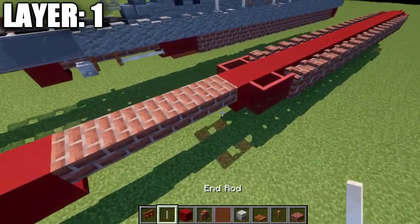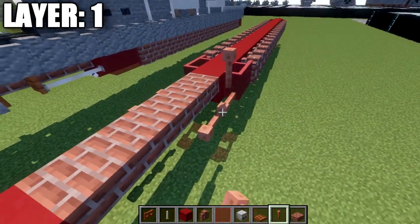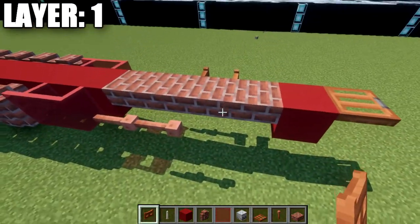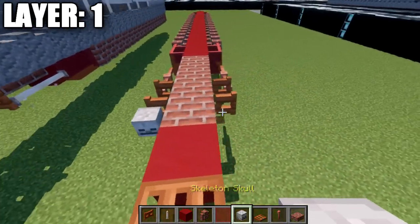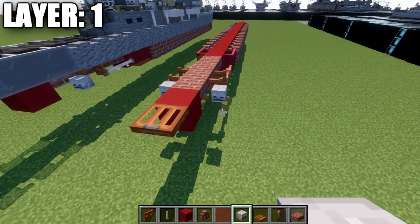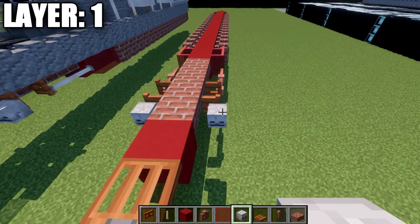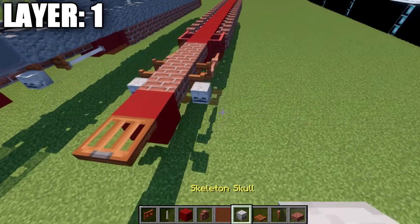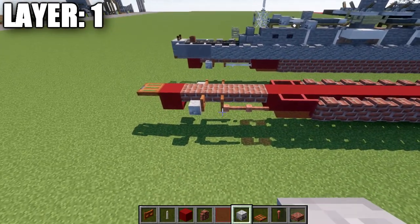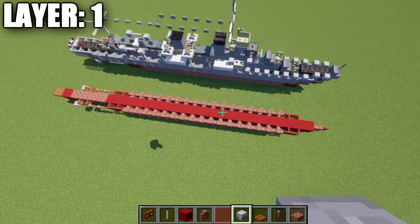At the end, grab some lightning rods and place down 2 lightning rods going back from those glass panes. Then grab an acacia wood fence gate, place it down, open it toward the slab on both sides, and place a skeleton skull coming out of those fence gates. If you're on a version that doesn't support zombie heads in water, an alternative could be a birch wood slab or something similarly small.